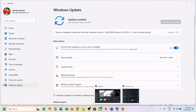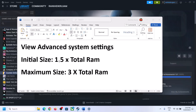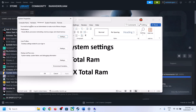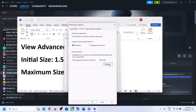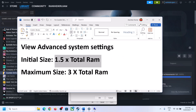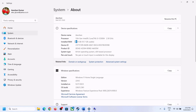The next step is to increase the virtual memory. Type 'View Advanced System Settings' in the Windows search box, click it, then click on the first Settings button, go to the Advanced tab, and click Change. Uncheck the box that says 'Automatically manage paging file size for all drives,' then select the drive where the game is installed. Put a check on Custom Size.